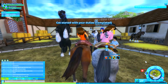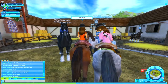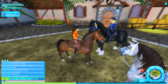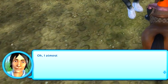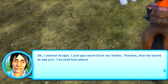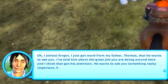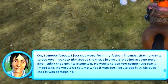Yay, I completed it! I'm so happy that everyone is here — look at my awesome minifans, they're so cool! This is the girl who was wearing all the blue — that's so cool! Justin says he almost forgot: he just got word from his father Thomas that he wants to see me. He's told him about the great job I was doing around here. Thomas wants to ask me something really important, but wouldn't say what. He could see it in his eyes that it was something special.